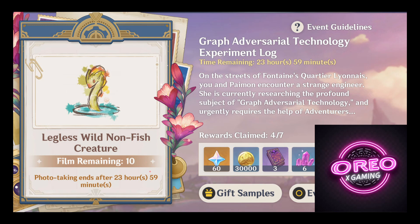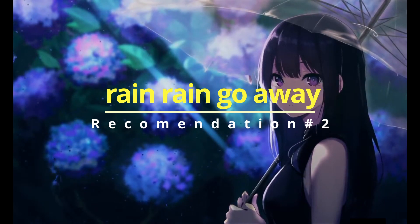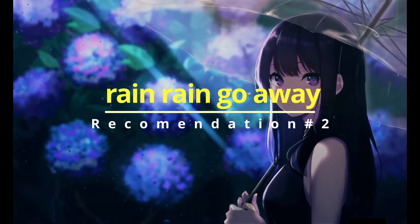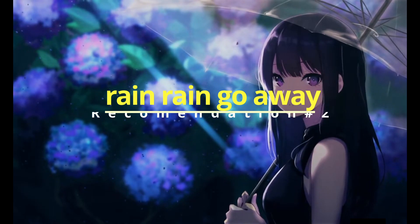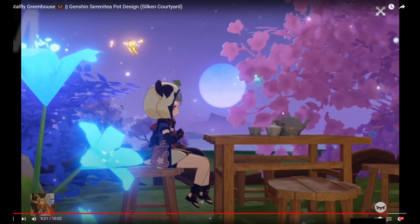Hey everyone, my name is Ario and I'm going to show you three methods of the fastest way to take care of today's target: the legless wild non-fish creature for the graph adversary. A little recommendation before we begin would be to do this when it's not raining. Especially on the second method, whenever I would go to take a picture of them they wouldn't even be there because the rain would cause them to hide.